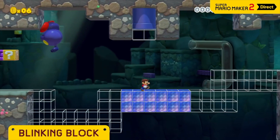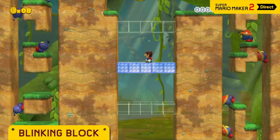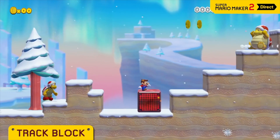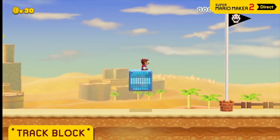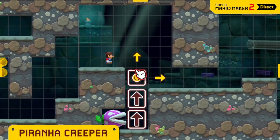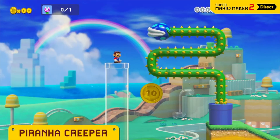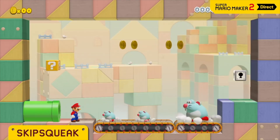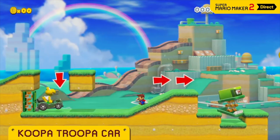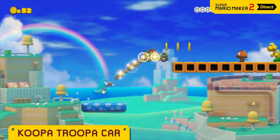Blinking blocks phase in and out — make sure to carefully time those jumps. The track block will follow any path you draw. The blue one won't move until you step on it. The mushroom trampoline yields a satisfying bounce. The piranha creeper will extend wherever you draw — watch out for its spiky stem. Skipsqueaks like to try and match Mario's jumps; sometimes you can use that to your advantage. Take this sweet ride for a spin to really tear through the course — just try not to crash it.